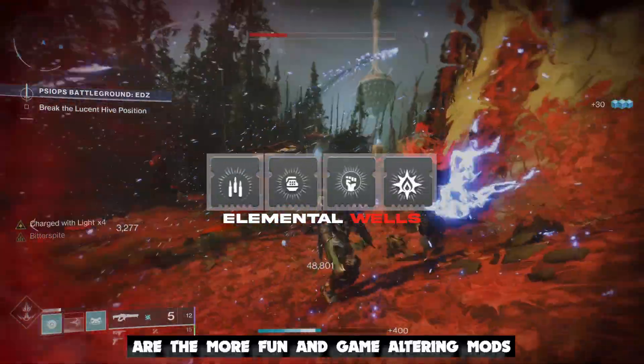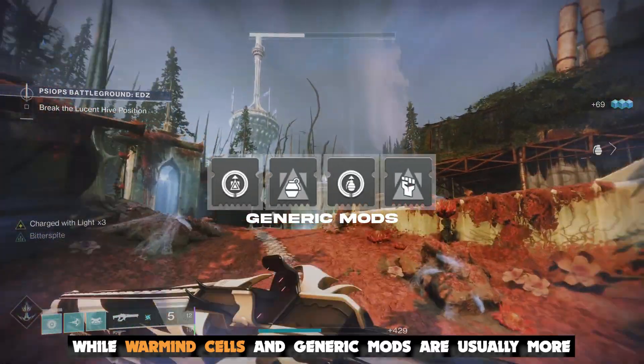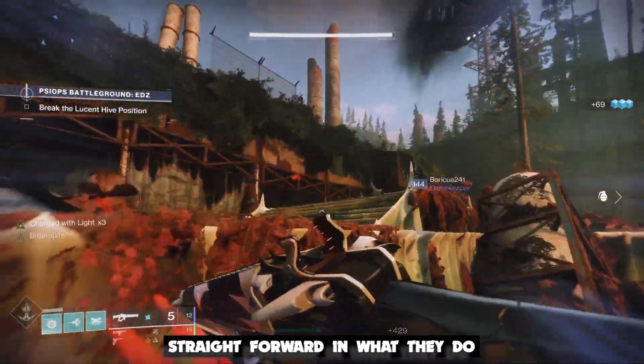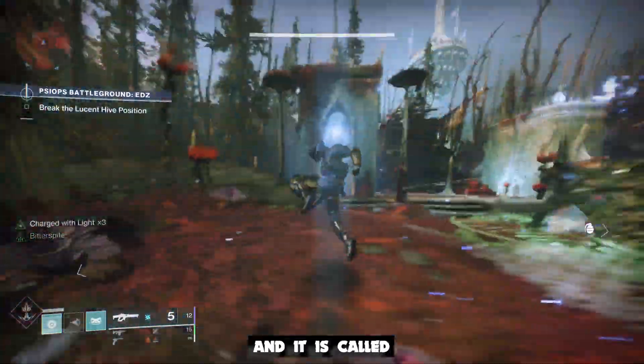To make things easy to understand, I'll be breaking this down into four sets of mods. Charged with light and elemental well mods are more fun and game-altering, while warmind cells and generic mods are usually more straightforward in what they do.